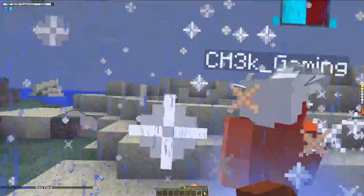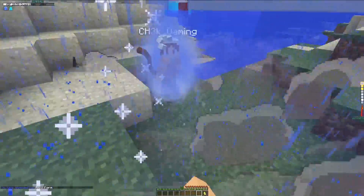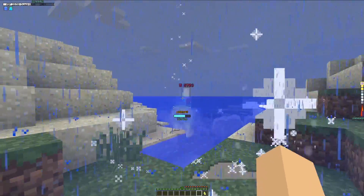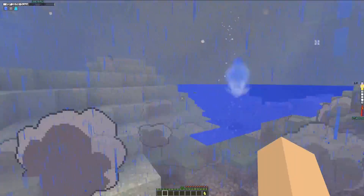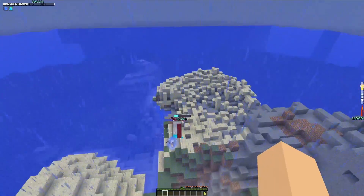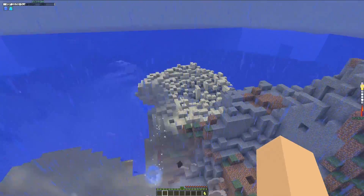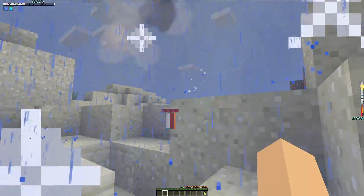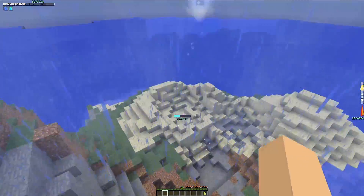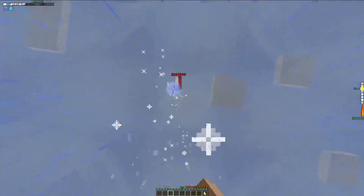Where the hell did you go, boy? We're both Ultra Instinct! What happens if two Ultra Instincts collide? Don't hurt me, bro. You did some good damage, I'll admit. Actually, I don't know if I can use my abilities because I've powered up now. Come on, bro — I can't use my abilities because I powered up.